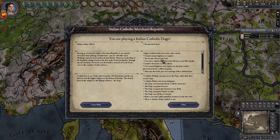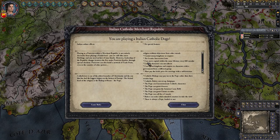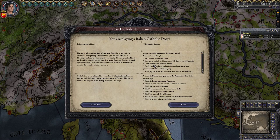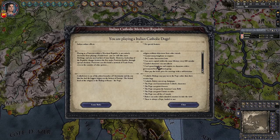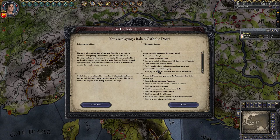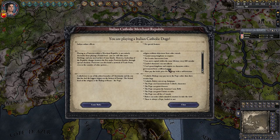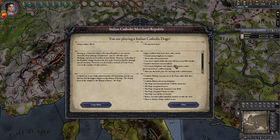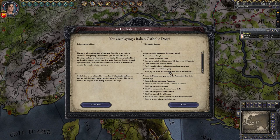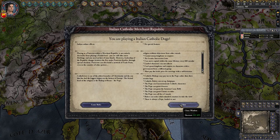No gender law succession is also interesting because that means we will always be locked in the succession law of the republic, which is very interesting and different from everything else. We can move our capital within the same lifetime every 600 months — that's pretty much standard. Landed characters cannot inherit — very important point. If you want to put someone out of inheritance, land them. We can't grant kingdoms and empires to characters with a government from a different group.